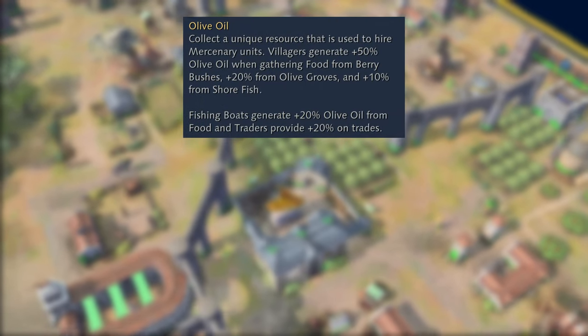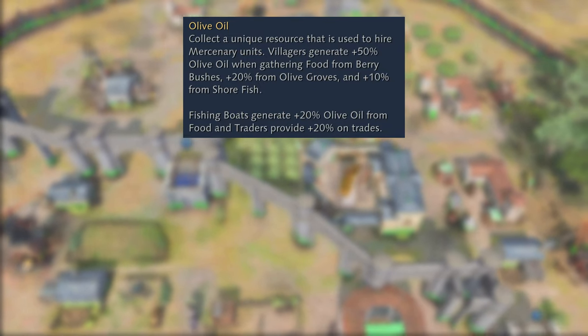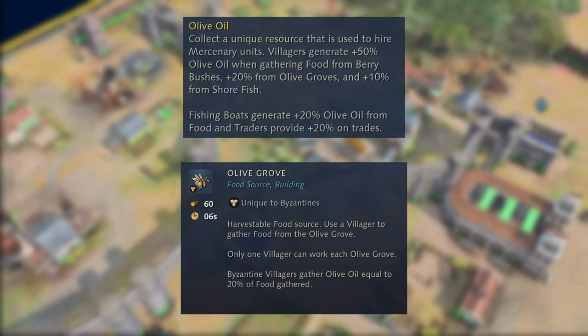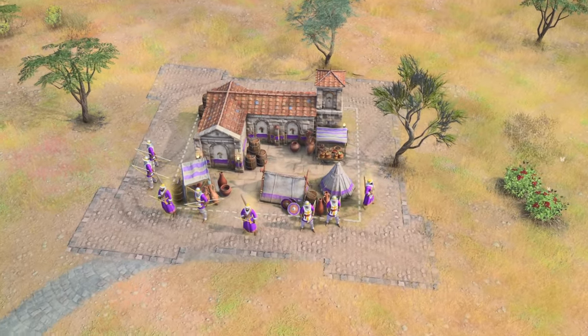Right away, the Byzantines start off with a slew of unique mechanics, having access to a unique fifth resource with olive oil. Olive oil gets generated through gathering food from berry bushes, fishing, olive groves — which are a cheaper replacement for farms — as well as from trading. Additionally, the Byzantines get access to a unique building, the Mercenary House, allowing them to recruit units from other civilizations in exchange for olive oil.